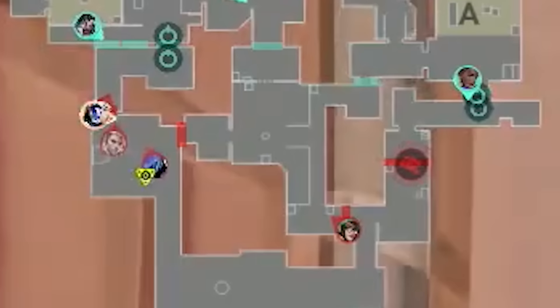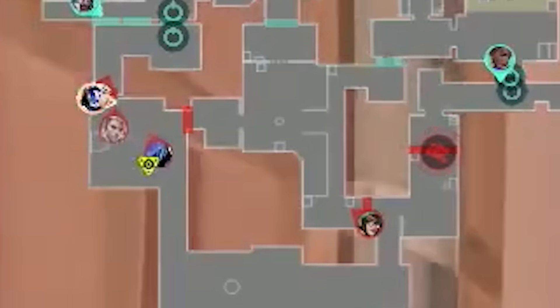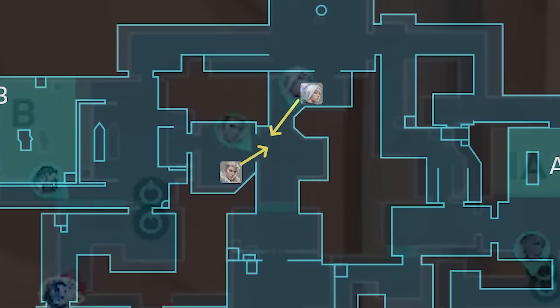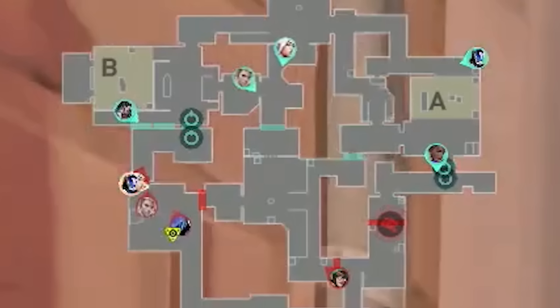Furia opened with 4 in B lobby and 1 top mid — they look like they want to do a B split, but is that their actual plan? DRX opened with a 1-2-2 setup. They have a crossfire setup in mid, which is great at shutting down mid pushes. Also, these two players mid have a very fast rotation to the B site, so DRX are actually set up to receive a B split.